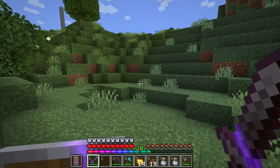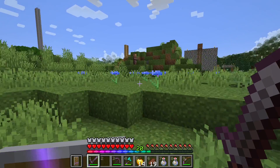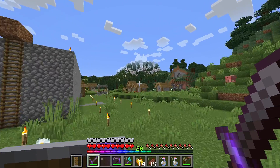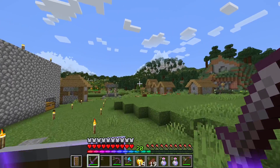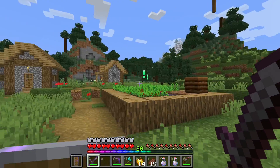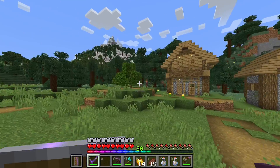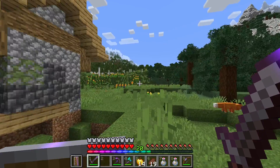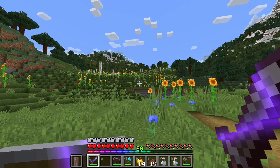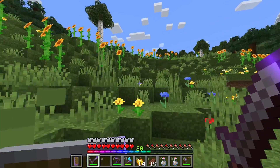Off we go to the stronghold. And yes, the grass is also from the texture pack. Oh my goodness, look at that — that mountain was not there before. And yeah the trees look cool too now. But anyways, this is the direction that the stronghold is in, so I'll get back to you once I'm at the portal.